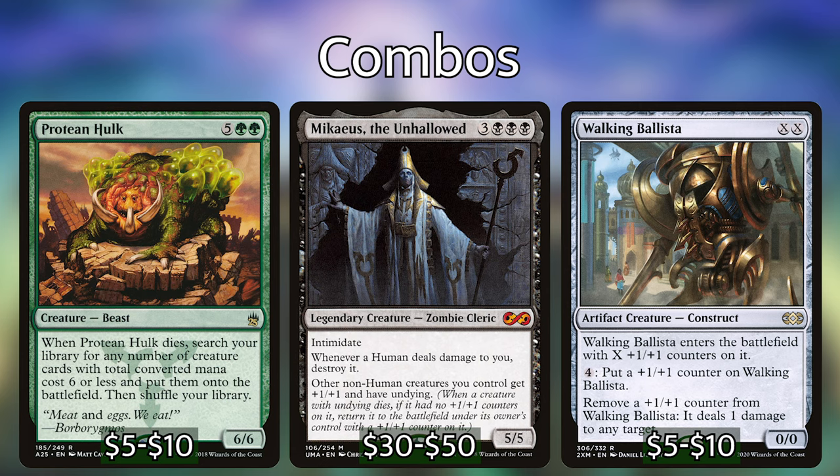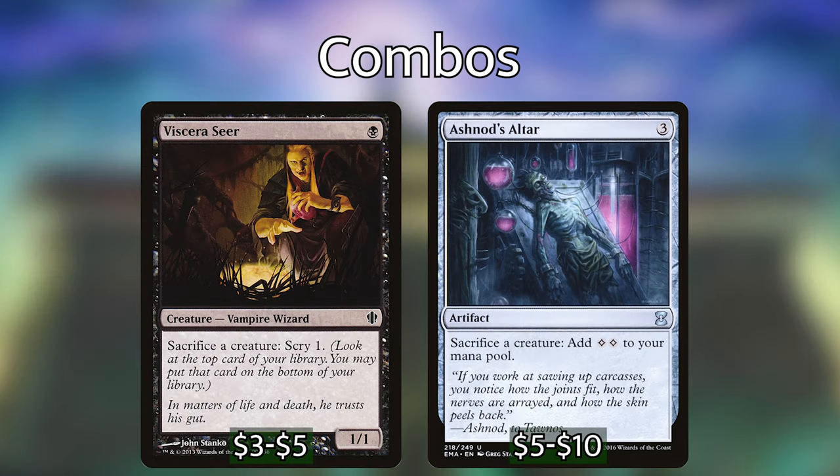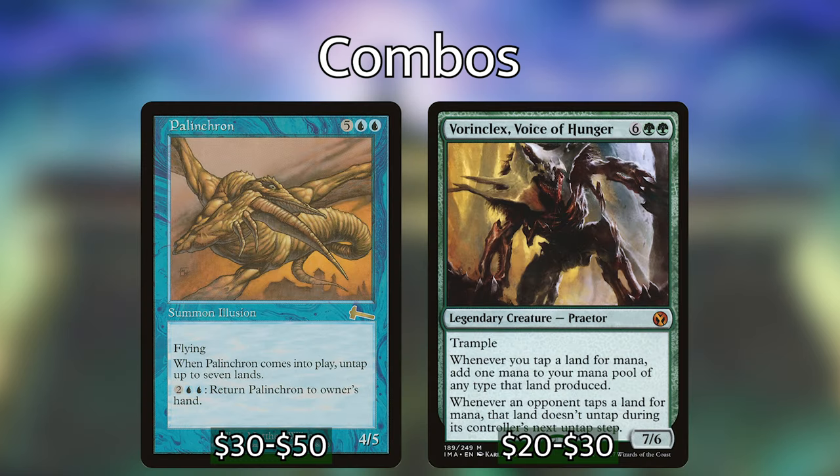This combination also requires a sacrifice outlet, so anything like a Viscera Seer or an Ashnod's Altar will get you there. Another combo in this deck is the Palinchron and Vorinclex combo.